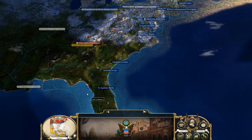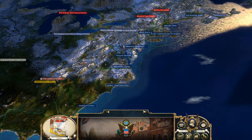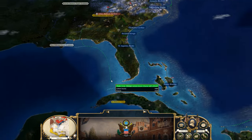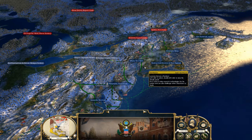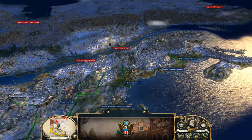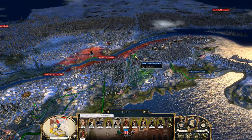Hello everyone and welcome back. This is part 35 of the United States campaign on Empire 2 mod. We are doing a dance with Spain and Britain — maneuvering pieces, war and peace. Right now I think it is a dance and I'm trying to find the opening, so that's what we're doing.